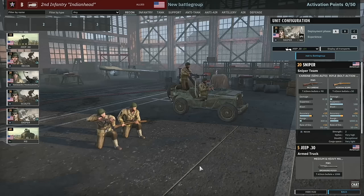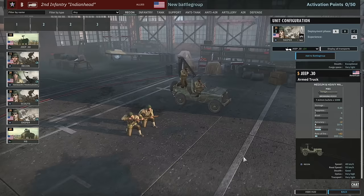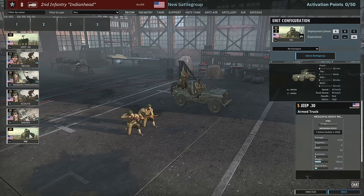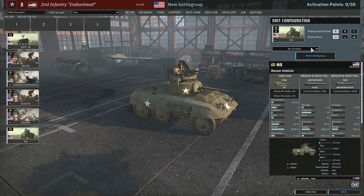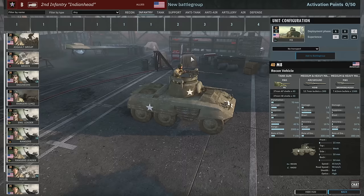The 30 cal jeep costs an extra 5 points and doesn't do too much — the 750m range means it can be killed by light arms fire. It does give you an extra recon vehicle with very high optics, so you could put it on return fire at the edge of light cover and it might work. Then we have the M8 Greyhound — bring in four of these with no vet, basically the same as in the 3rd US.